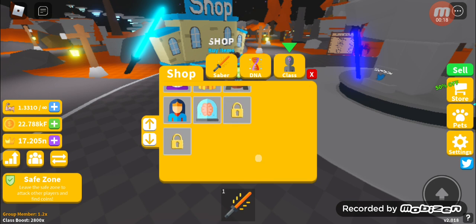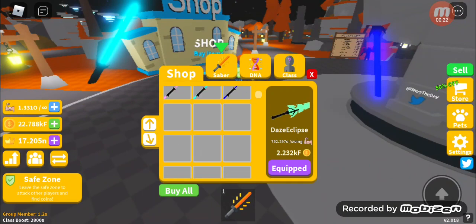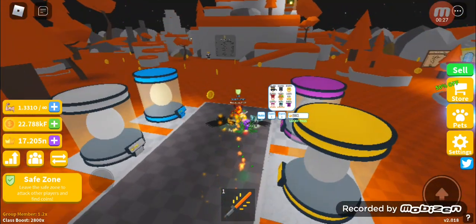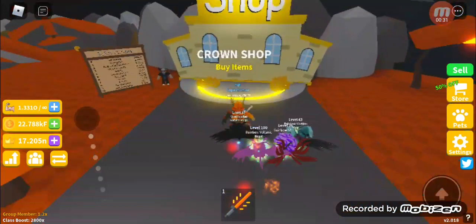We got a new class, but I'm too far away. We got new Sabers, but they're too expensive. The turkey legs are gone. Let's check if we got new Auras.